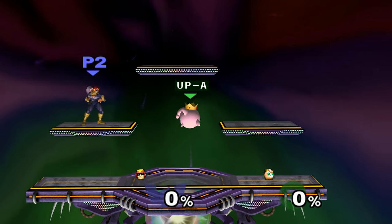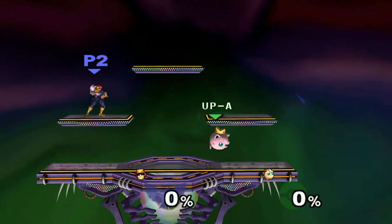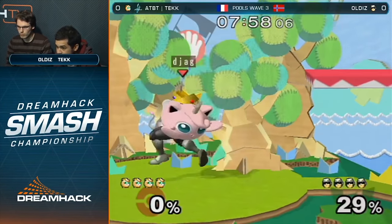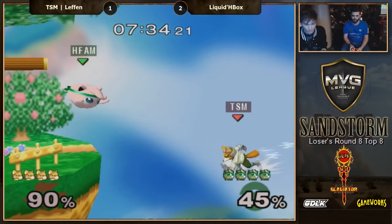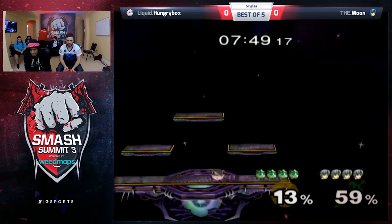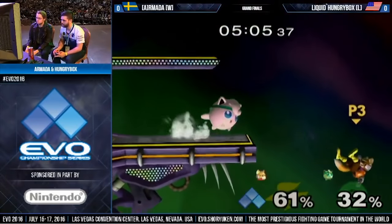Neutral air and back air can also be auto-canceled during a short hop, meaning their animation ends before you even touch the ground so you don't need to L cancel. This is actually better because then you only have 4 frames of lag instead of the usual 10. Neutral air must be done instantly, but back air has more leeway. Neutral air in particular is useful because you can auto-cancel it from higher up, making it a good option to cover space while being lagless. You'll have to play around with how high up you start your neutral air and when you fast fall to know exactly how it can auto-cancel. Empty landing into turnaround grabs, aerials, or any ground move is also useful — this is one of her prime ways of mixing up her shield pressure along with super late aerials.